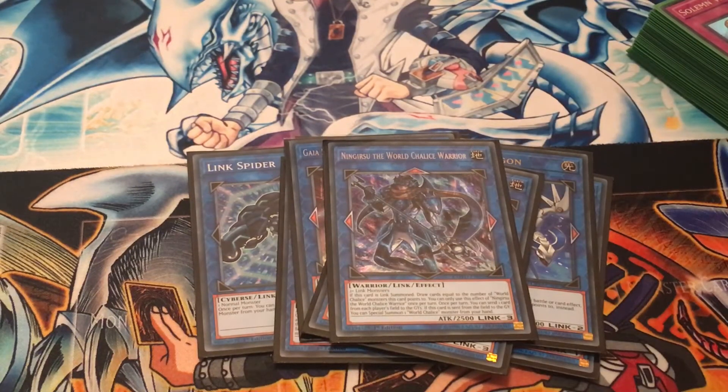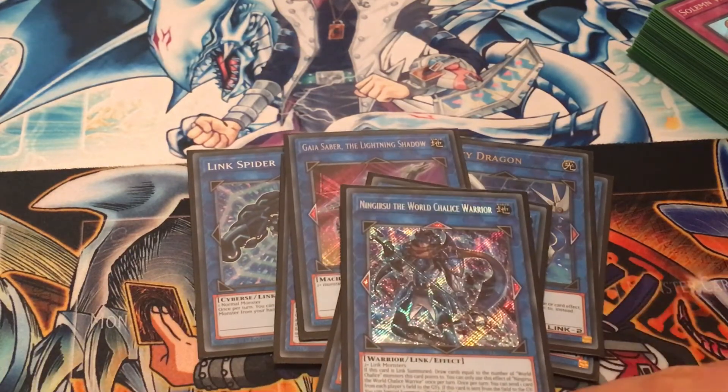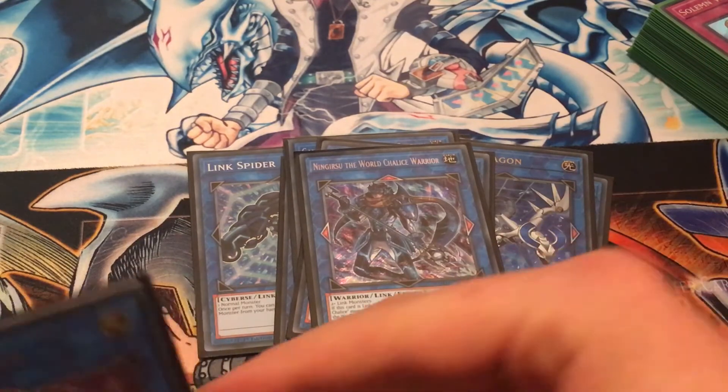One Ningesu. You can't use the effect in this deck to draw cards, and you can't use the effect when it's sent to the graveyard to summon a little chalice monster. But what you can do is use its effect to send one card on either side of the field to the graveyard — and in fact it doesn't even target, it just says send.